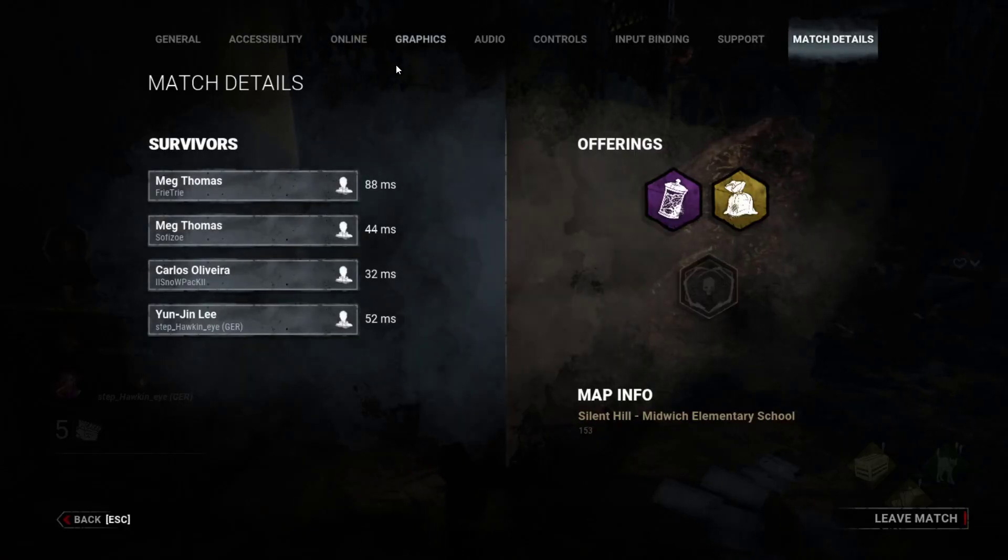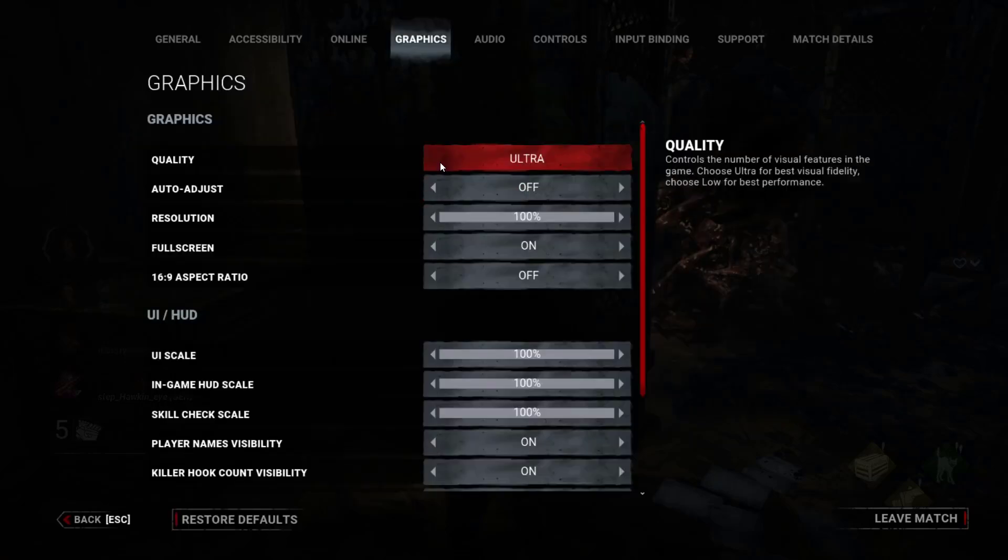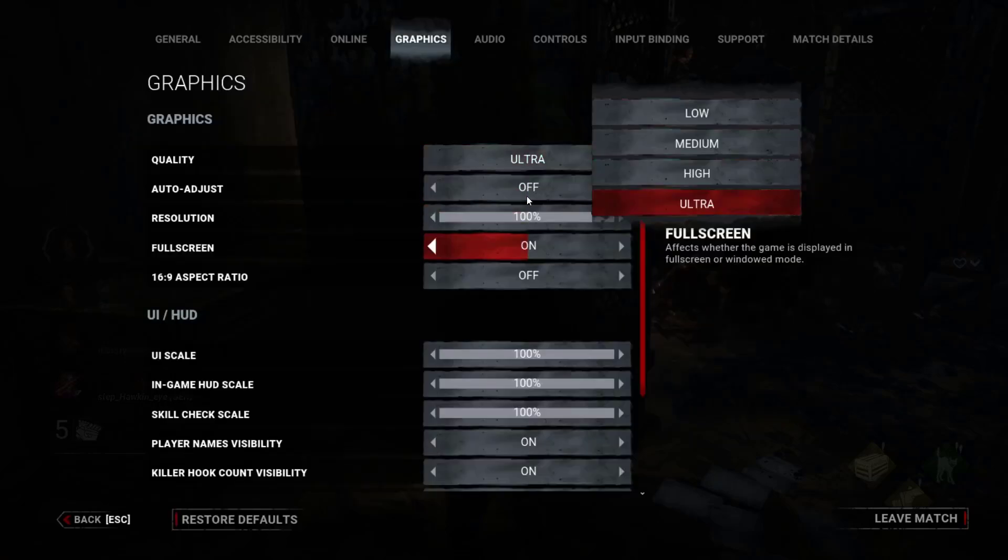I want to show you all that. I'll press S and go to graphics, and right here I have the quality on ultra — I can lower that.